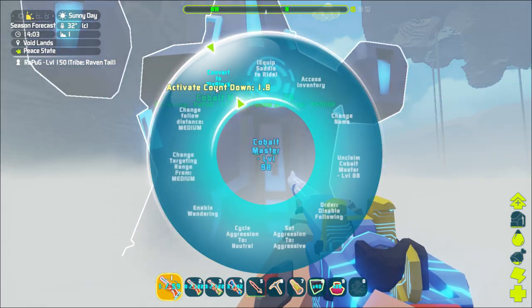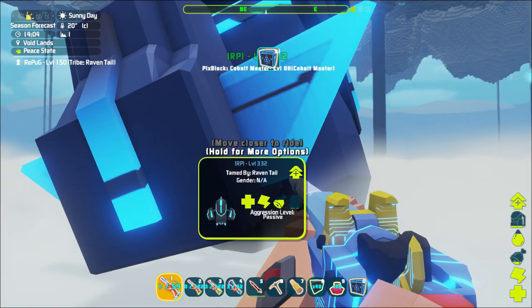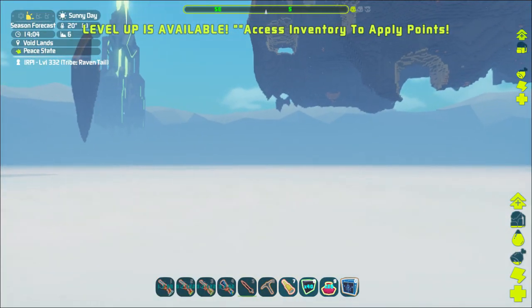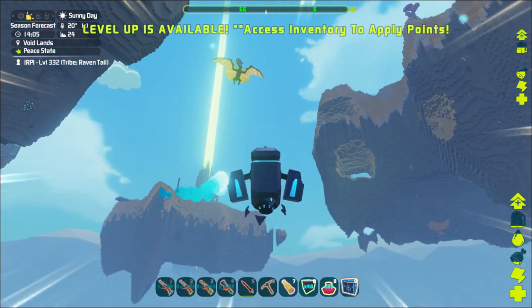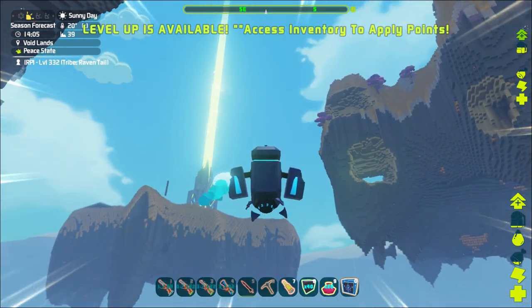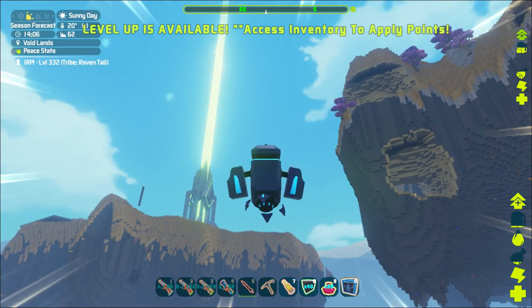BAM — brand new cobalt master named Lever Dave, suggested by a viewer. He looks pretty wicked. Let's convert him to a Picks block, jump on the hunter, fly back to base, get a saddle made up, and set everything up to test if this guy will produce alien tech pieces in the replicator.